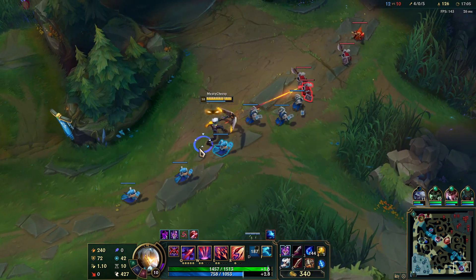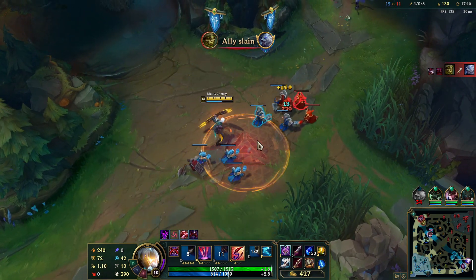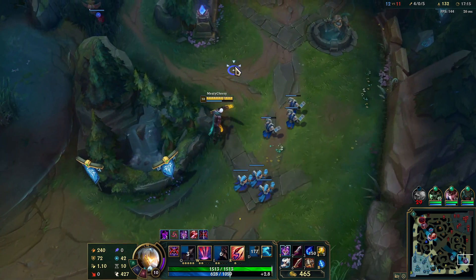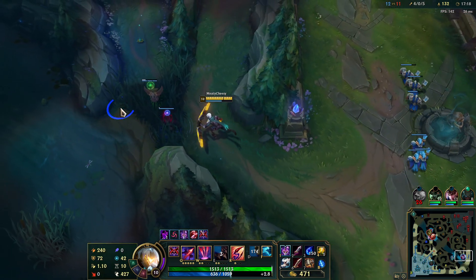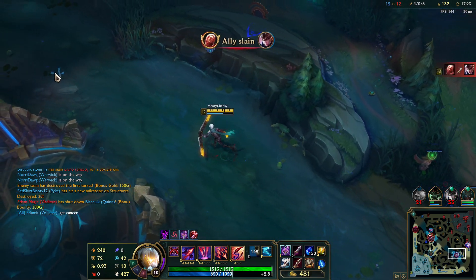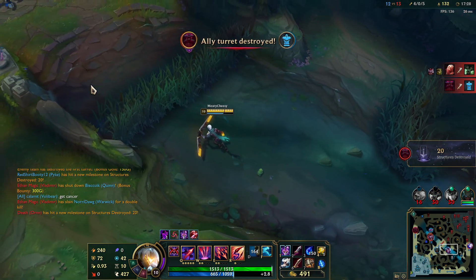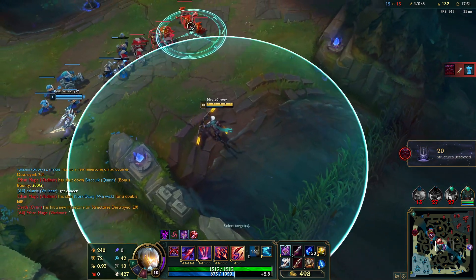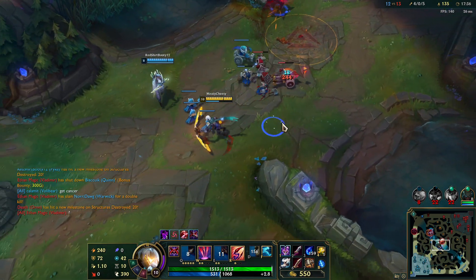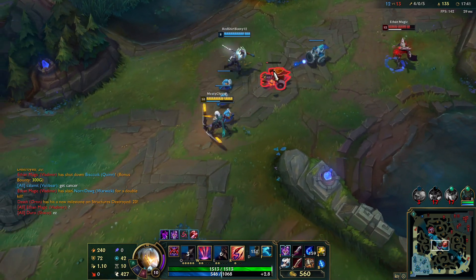She's somewhere there. I gotta be careful, don't want to be alone here. I can kill her if she walks up or something. You always focus the ADC. Even if you're mad, I don't think you should be that toxic to your teammates.